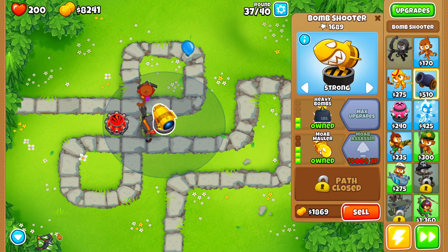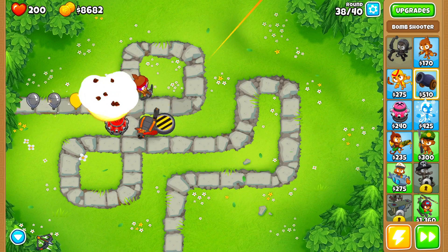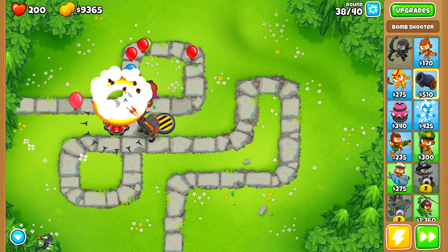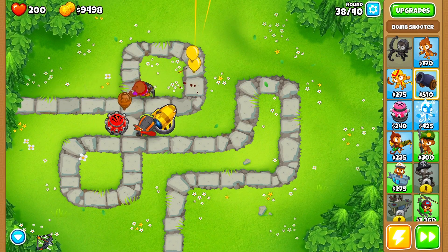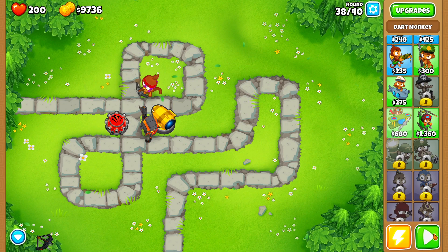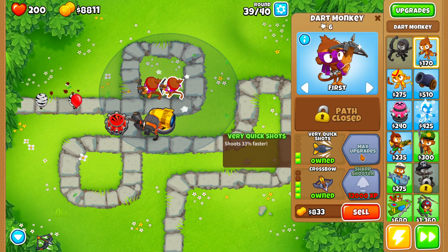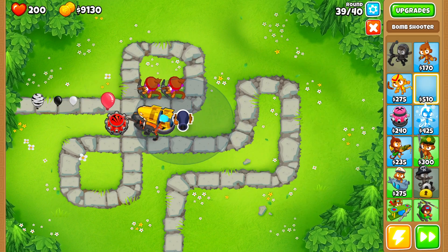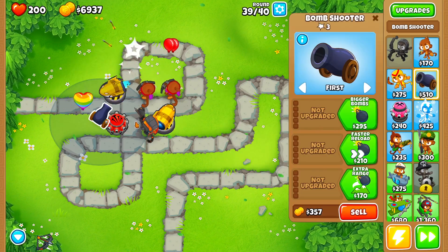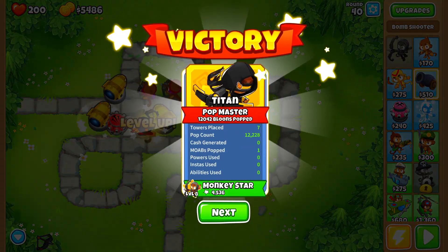We really shouldn't struggle too much with these rounds since we have quite a bit of damage going on. At round 38 I'm going to place down a couple more towers because round 39 could get a little bit dicey — I'll grab another dart monkey and place down a couple more MOAB maulers, just to make sure we're able to beat it.